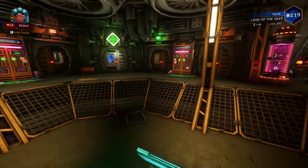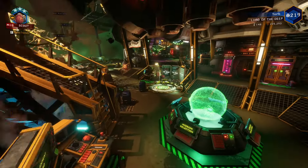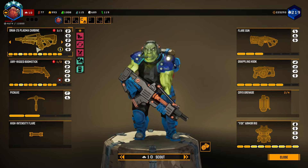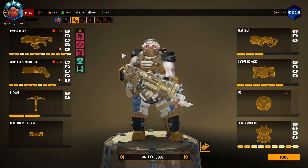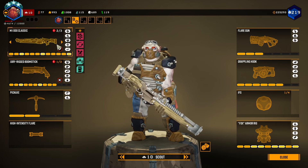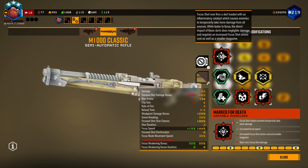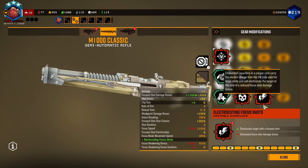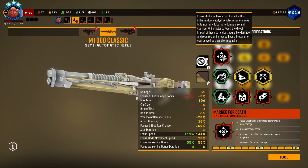Hey everybody, and welcome to another episode of Deep Rock Galactic. Today we're going to be looking at another overclock. I actually wanted to try a strange build out. I guess I'll do it with my desert kit, because why not? I wanted to try out the Marked for Death overclock, because I feel as though there might be some juice to be squeezed, even though it is probably not that great with the scout.